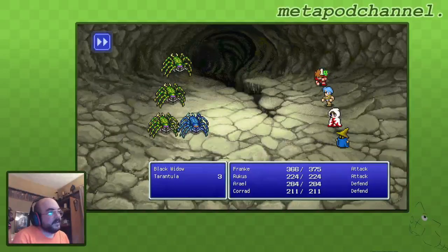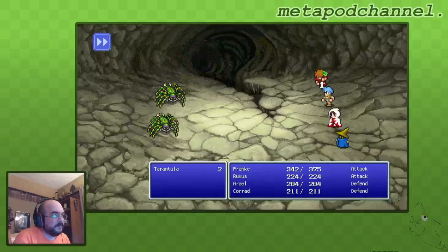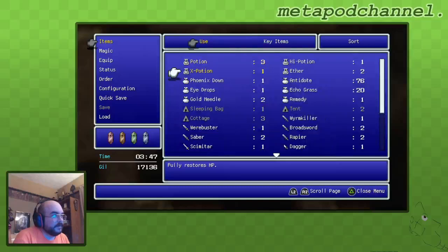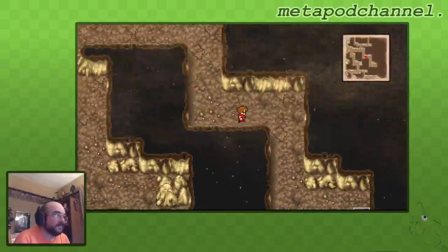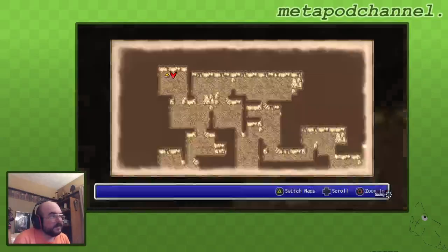Poison on the first turn is not so great, because it's going to do a lot of damage over time. We've lost like 46 HP to poison in this one battle. Not so cool. We do have lots of antidotes and three potions. Maybe I should have bought some potions. But we're like out of money, so... not a good idea.